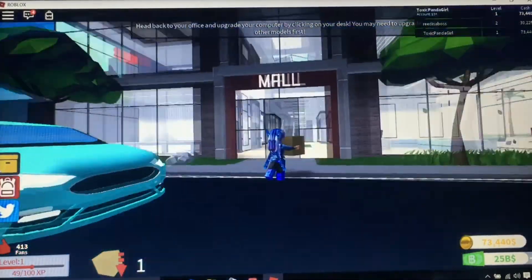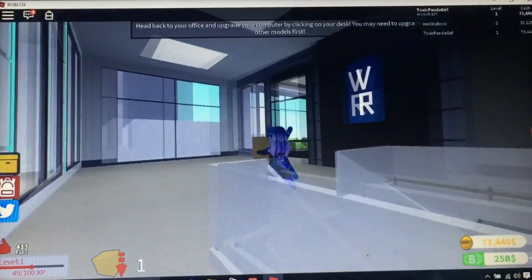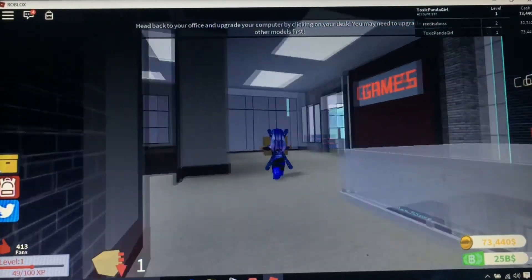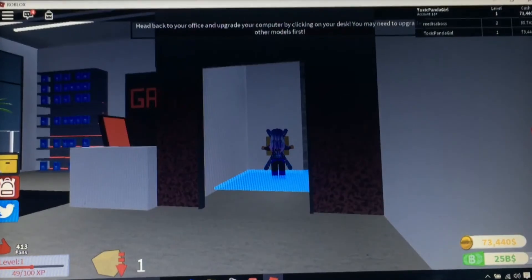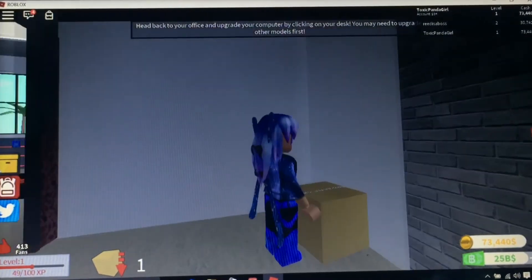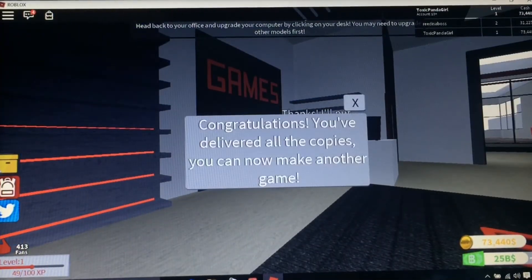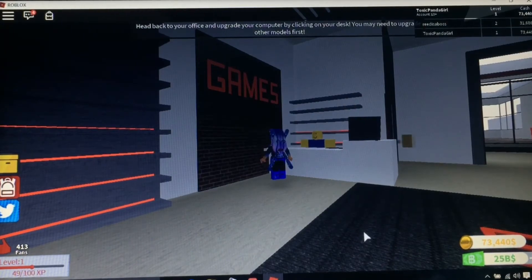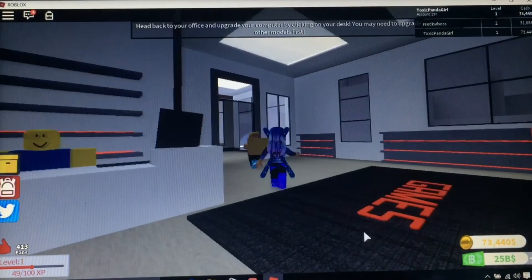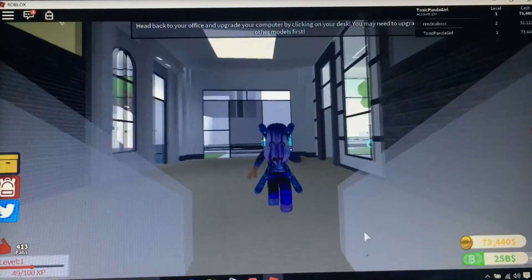Let's take this box inside the mall and sell it. I was mad because he ran into me. So we need to go in this area here, then we go in here. We press E, we come out, and we press E again. Congratulations! You delivered all the copies. You can now make another game. So we delivered all the copies we could and we can make another game.